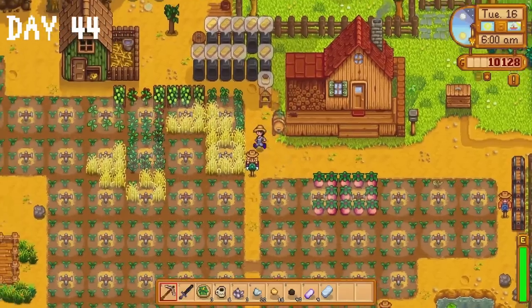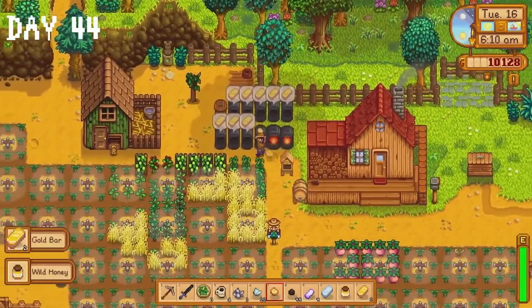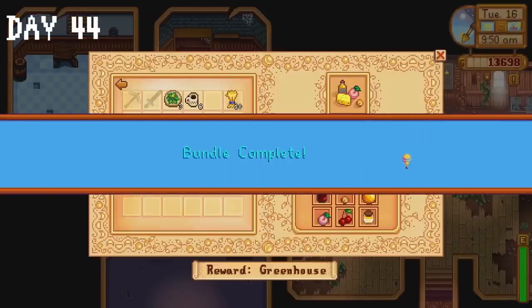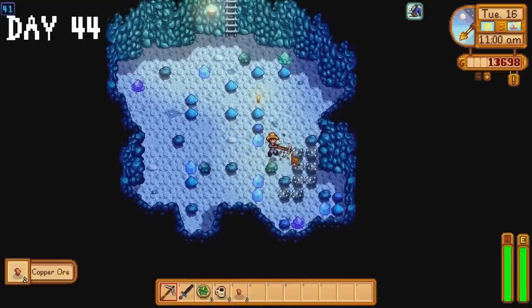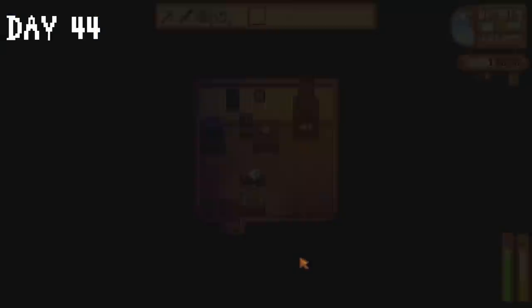Day 44 is a big collection day — I collect gold bars, honey, melons, hops and wheat. I sell most of our melons to Pierre and donate the honey and wheat to the community centre. It's back to the mines for even more iron ore and coal. I'm putting the knowledge I have acquired to use — I don't pass out in the mines anymore.